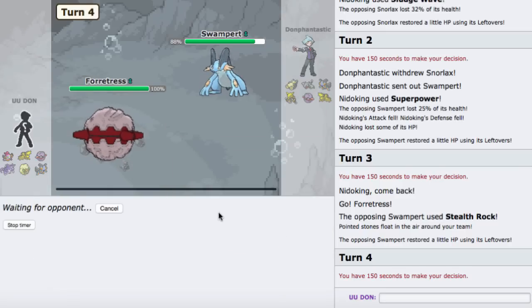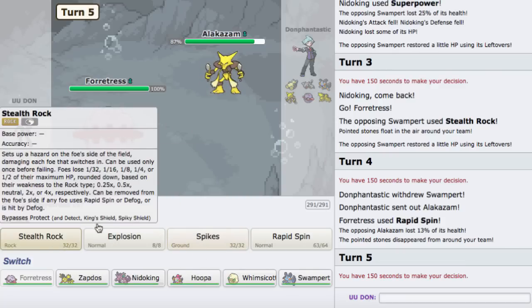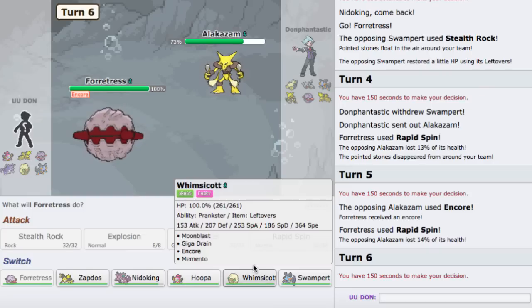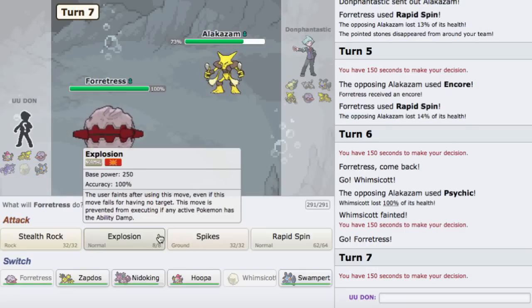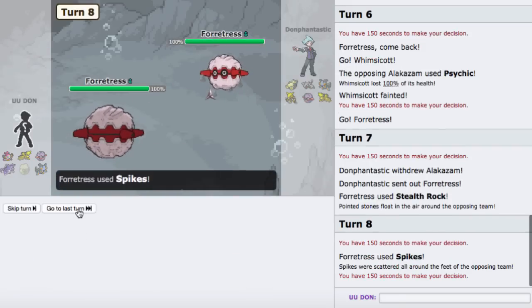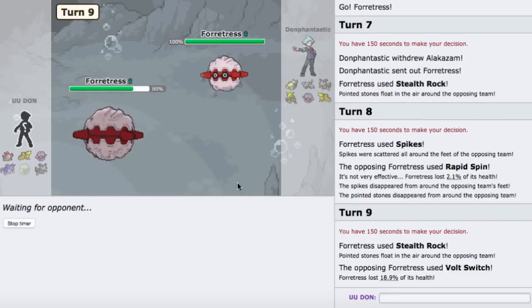As he goes into Alakazam, I can just set up my Rocks. He uses Encore — okay, that's fine. I'll probably go Whimsicott. He Psychics me — looks like Life Orb Alakazam. I go Fortress and try to get up Hazards. He goes into his own Fortress — I can set up Spikes. He Volt Switches, so I keep my Rocks up. He goes into Alakazam — I'll go to Zapdos. He just Psychics — perfectly fine. I'll Thunderbolt and almost knock it out.